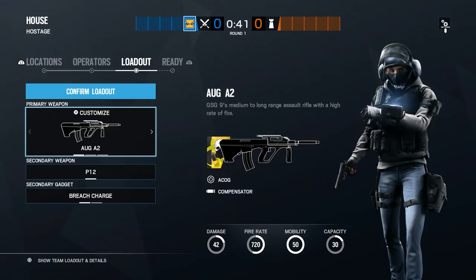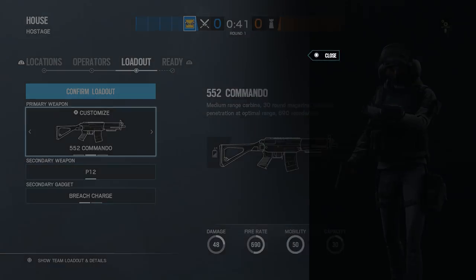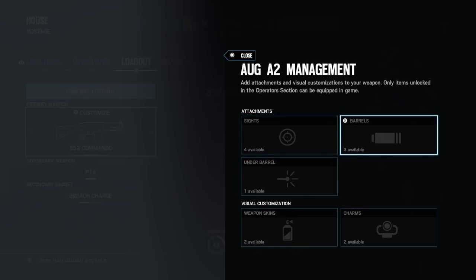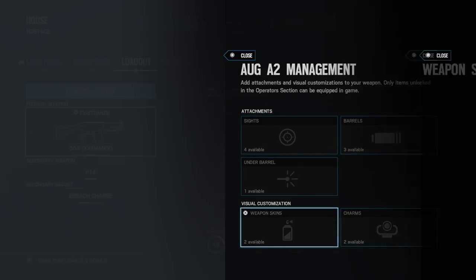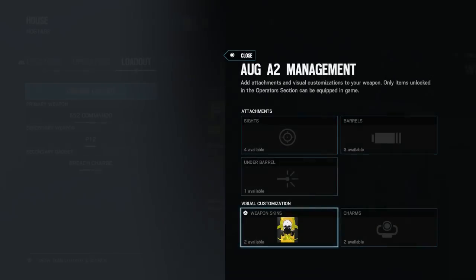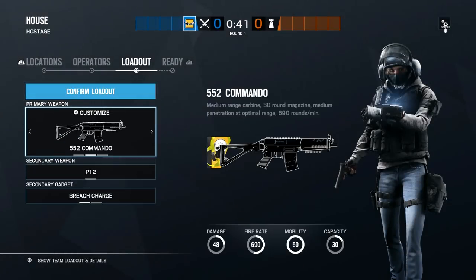It might take a few tries to get it to work, but it shouldn't take that long. You can see the glitch has worked — I'm hovering over the 552 Commando but I've brought up the menu for the ORG. Usually the menu would match the weapon you're hovering over, so it should say the Commando, but it's bringing up the options for the ORG instead. This way you can transfer the skins, so it brings up the ORG's camos. You then equip the one you're going to transfer, and now you have it for both weapons.